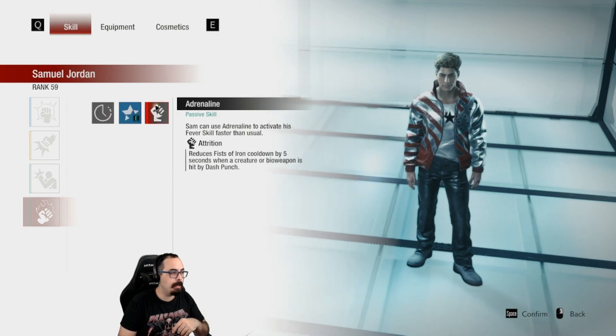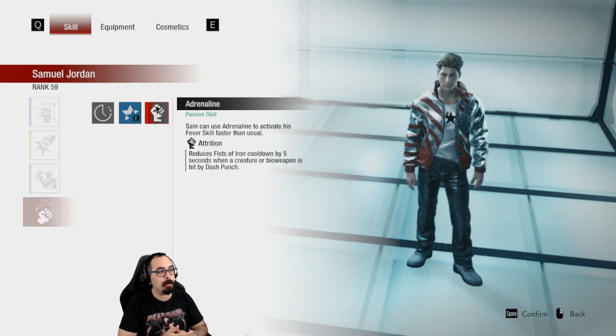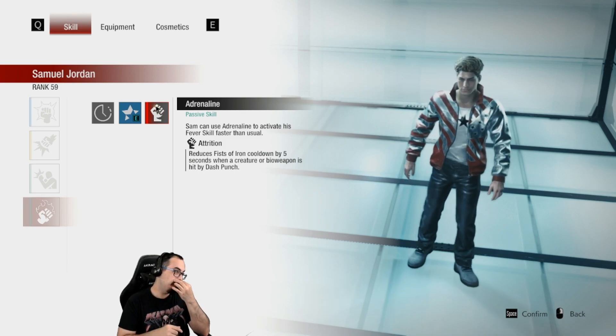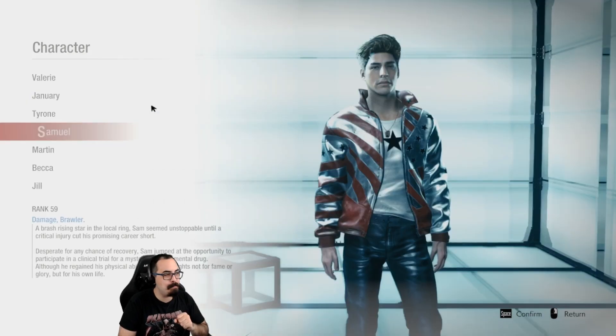Finally, Adrenaline now has Attrition — it reduces Fists of Iron cooldown by five seconds when a creature or bioweapon is hit by a dash punch. That is just a little insane. Sam is going to be such a beast.